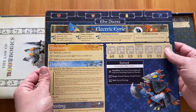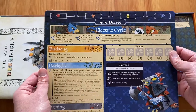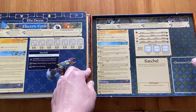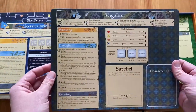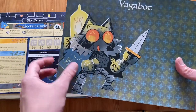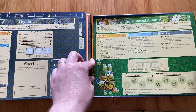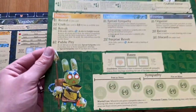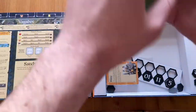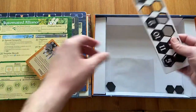I'm very curious how the game plays in solo mode because I see a lot of similarities to the player boards. Here is the Vagabot — a lot of options for him. The light bulbs are a really cool touch. And here is the Automated Alliance, and we have Roborabbit.